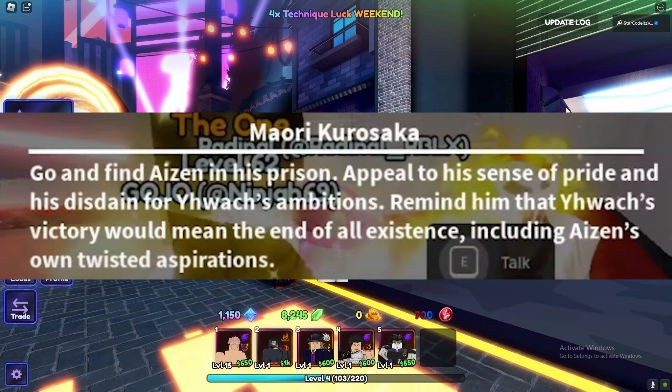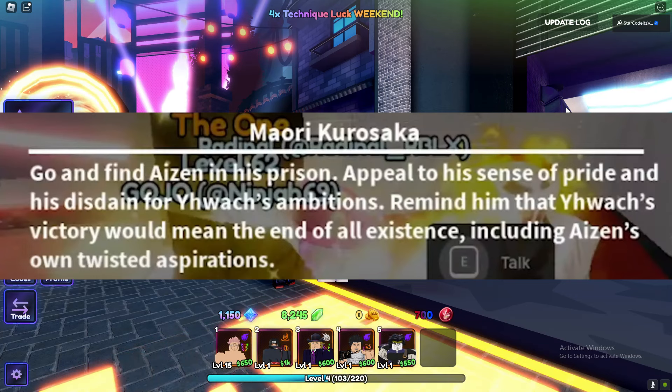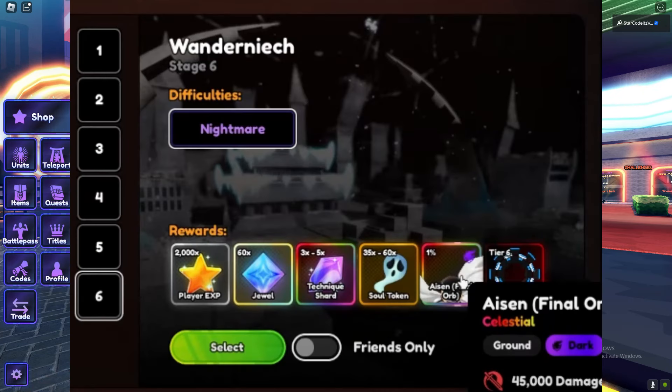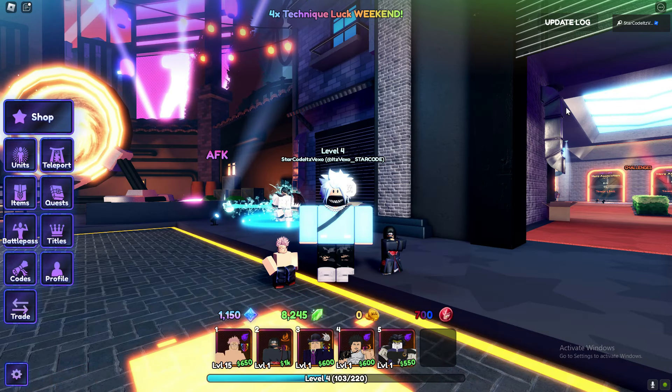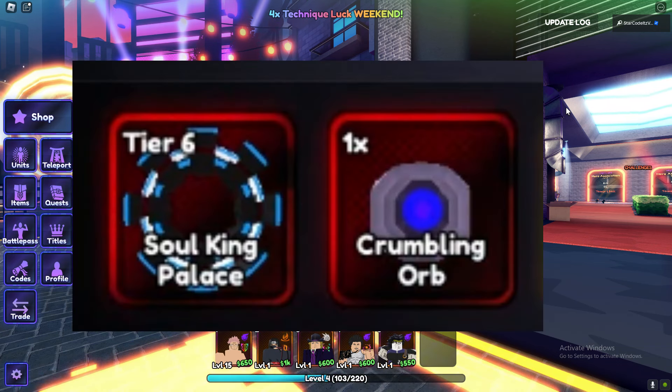The next quest is to find Aizen in his prison. Aizen is a secret drop — you get him from raids, specifically Wonder Niche Stage 6 Nightmare mode. There's a 1% chance of getting Aizen, so keep grinding those raids until you get him.